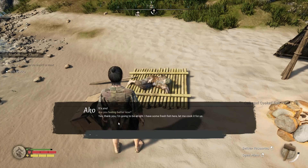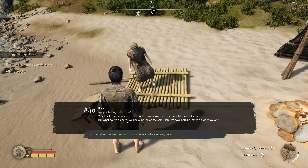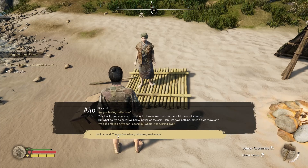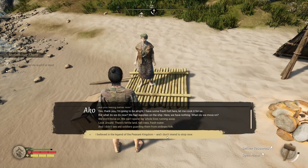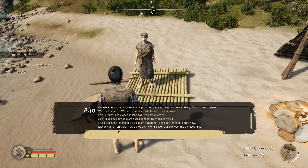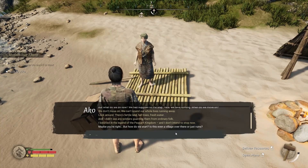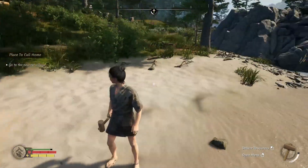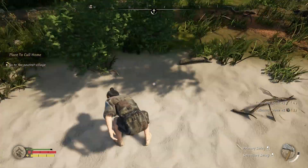Akko says she's feeling better and offers to cook us some fresh fish. She asks when we move on, and my character says we don't — we can't spend our whole lives running. 'Look around, there's fertile land, tall trees, fresh water, and no soldiers.' He believes in the legend of the peasant kingdom. She spots what might be a village or ruins nearby, and I head off to investigate.